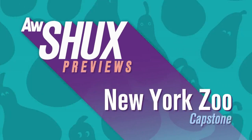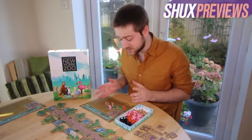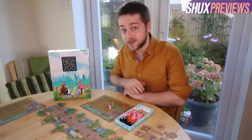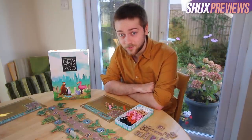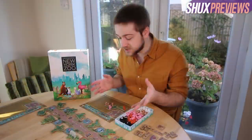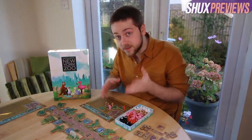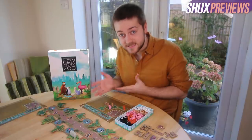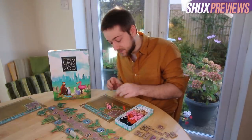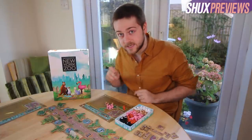From Capstone Games and Feuerland, this is New York Zoo - a charming tetromino-laying game about filling your zoo with creatures great and small. It plays with one to five, takes 20 to 60 minutes, and has designer Uwe Rosenberg's fingerprints all over it. New York Zoo is, at its core, an efficiency race. Each player is trying to completely fill their grid with tetromino pieces, and if you fill your grid completely, then you win instantly.